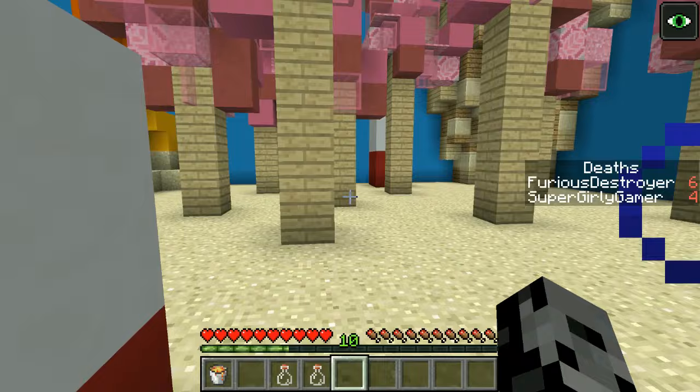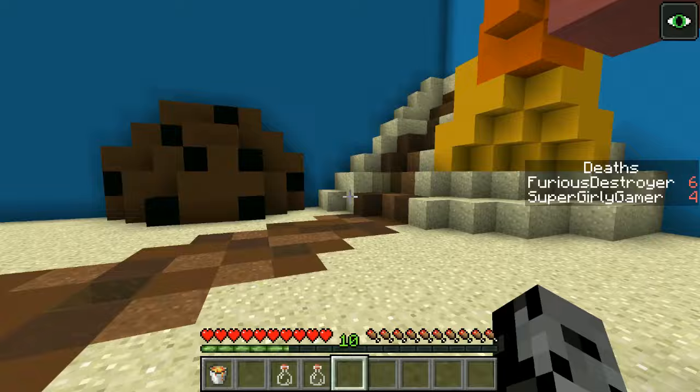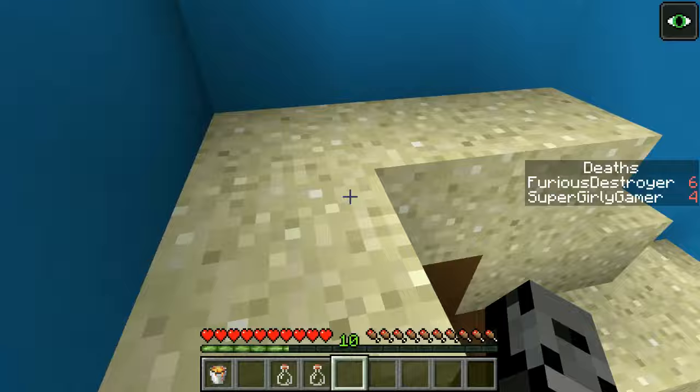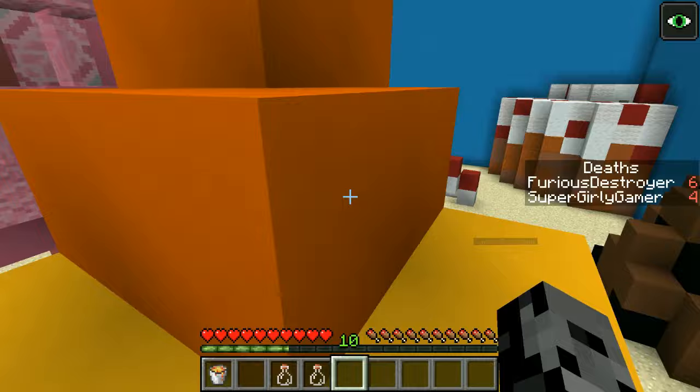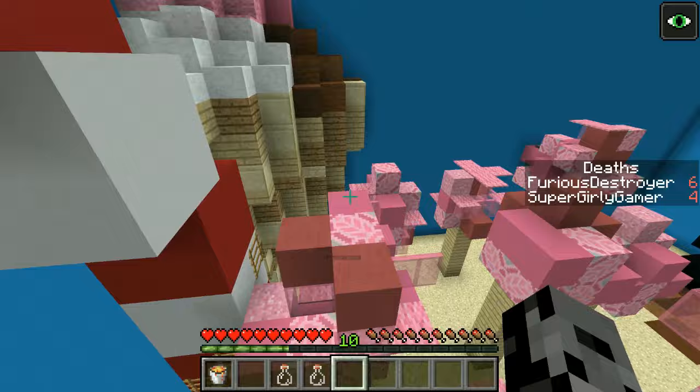Oh my god, this is gorgeous! Oh my gosh - it is. So no one gets a point - I cheated hardcore. I love you guys, there's no way to solve that one. All right, are you ready? This one looks amazing. Three, two, one, go! Oh my god, there's a chocolate chip cookie over here! There's like candy canes, cookies, and candy corn!